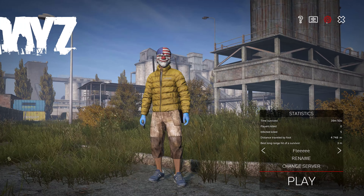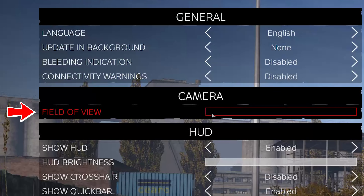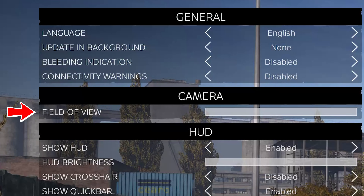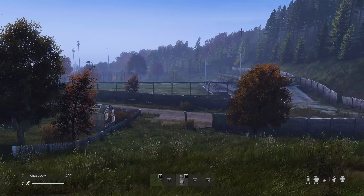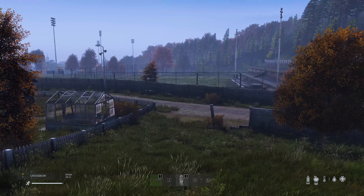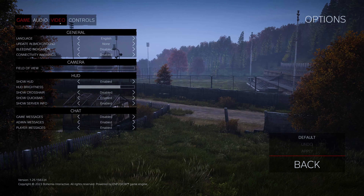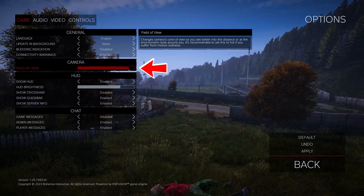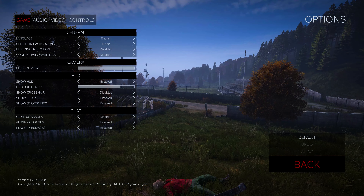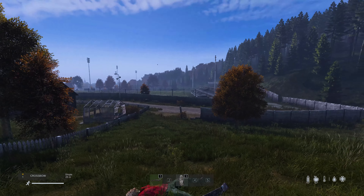Another thing to do is change the field of view. You go to this icon at the top here, click that, get the field of view slider bar and take it all the way to the right and click apply. You can see as we increase it how much more peripheral vision we get left and right. Apply that — so much more vision, so much easier to see players.